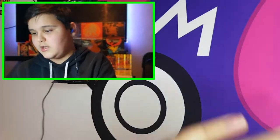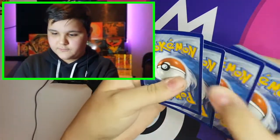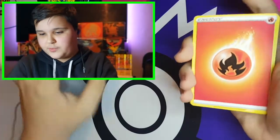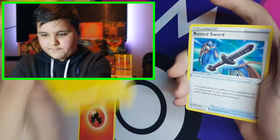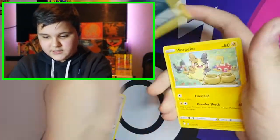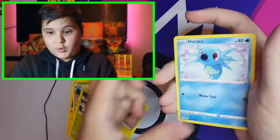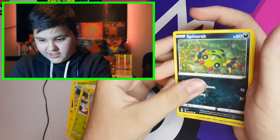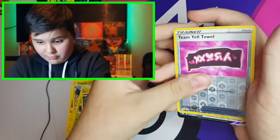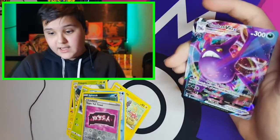Here's the code card. Let's guess the energy — I'm gonna guess water. It's fire energy, the opposite. So we have Rotom, Rusted Sword, Eldegoss, Yanmar, Koffing, Morpeko, Horsea, Spinarak, Reverse Holo Tintel, Towel, and a Crobat VMAX Full Art.